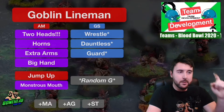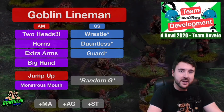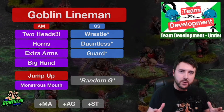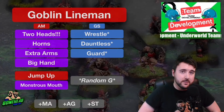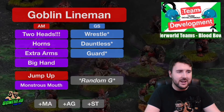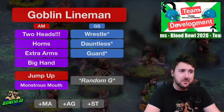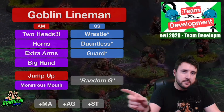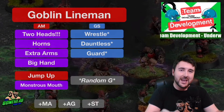You can take a random mutation at 3 SPP on Goblins - very good chance of something useful. Even Disturbing Presence and Foul Appearance are useful. Very Long Legs, Tentacles, Iron Hard Skin, and Claws are the weaker options - that's 4 out of 12, meaning 8 skills could be good: two-thirds odds. At 6 SPP choose deliberately or take a random general. Running a team of Goblin Linemen gives massive satisfaction as they develop themselves. This Underworld team is so exciting - the Gutter Runner, Blitzer, and Thrower are three of the best players in the game, and on top of that the team is barely-controlled chaos of underdogs who develop themselves.